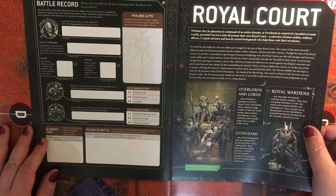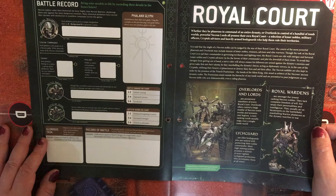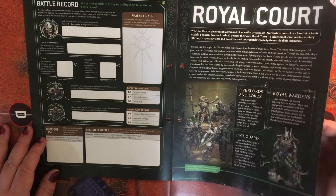We then have their battle record on the back side of that page. The Royal Court - whether they be Phaerons in command of entire dynasties or Overlords in control of a handful of tomb worlds, powerful Necron Lords all possess their own Royal Court: a selection of lesser nobles, military officers, Cryptek advisors, and heavily armed bodyguards who help them rule their territories. So Overlords and Lords, Royal Wardens and Lychguard.